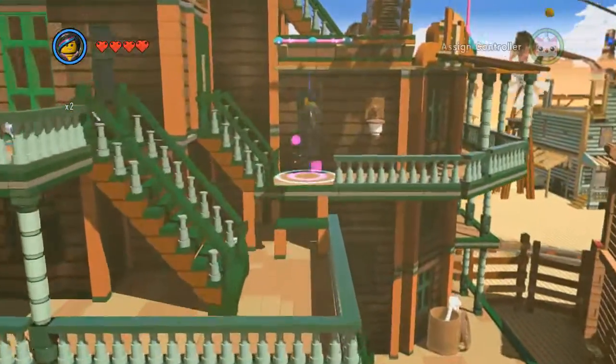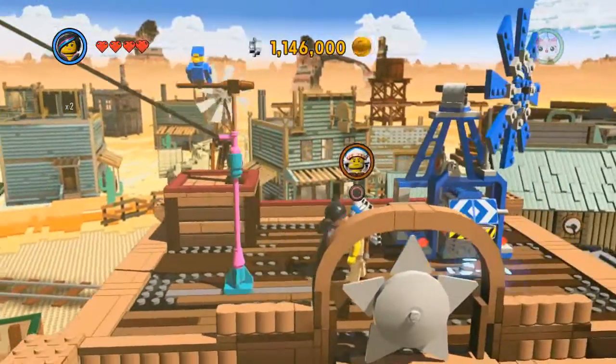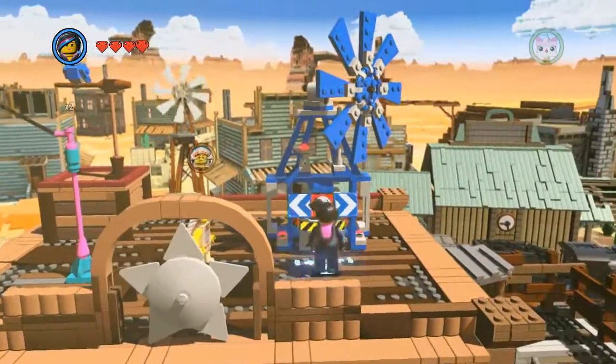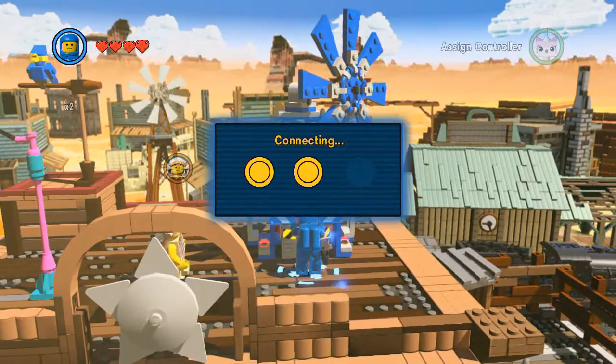The next bird is on a perch where you need to complete a hacking minigame, so you need Benny in order to do this. You get Benny after around mission 7 — Attack on Cloud Cuckooland. Here is the hacking computer, so switch to Benny and do the hacking minigame.